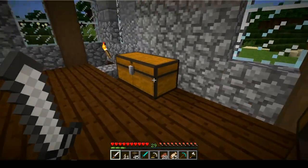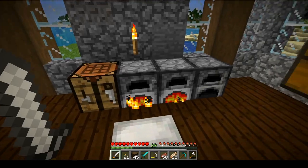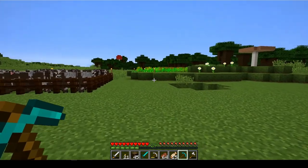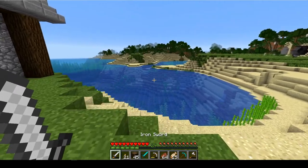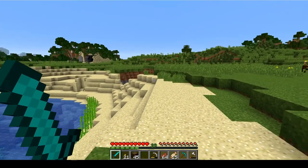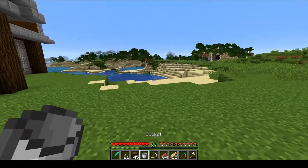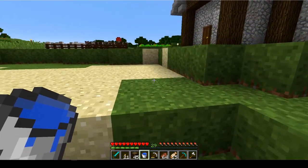That's a whole lot better. Let's melt down these iron tools as well, just because we can. So with that, there are still a few things I'd like to do. One of the things I need is to get myself five pieces of obsidian, because I want to have an enchantment table. That would be very nice to have.